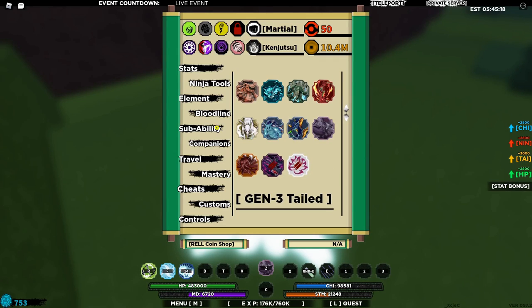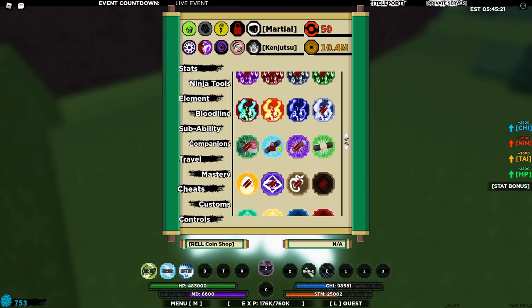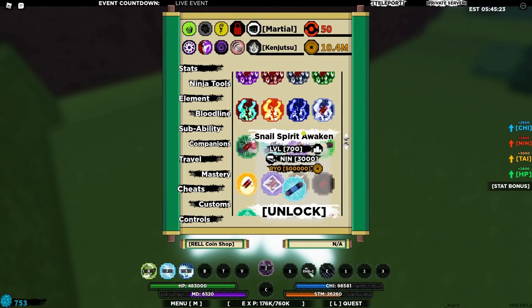You can unlock it like so, and you can check if you unlocked it just in your modes. As you can see here — Snail Spirit Awaken.